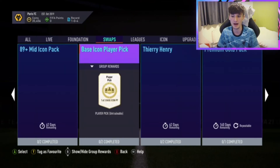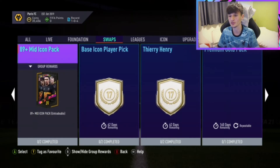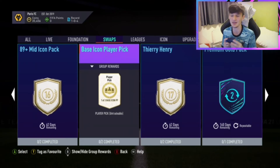The 89 plus mid icon pack — a bit more safety on that one — that's 16 tokens. That actually might be a quite sensible option. This one's a base icon player pick. I've got to say, I think EA have smashed it with icon swaps — they've given us way more variation, there's new packs as well, tons of new packs, more variation. The only thing I'd say is the guaranteed individual icon ones like the Armoury, the Komen, the Vyde card — I think they're slightly over, probably not worth it as much — too many tokens.